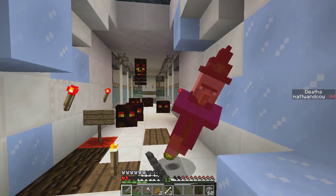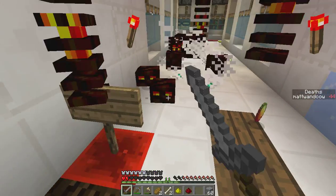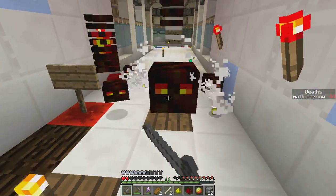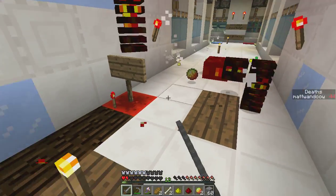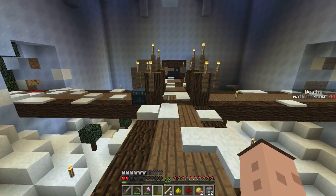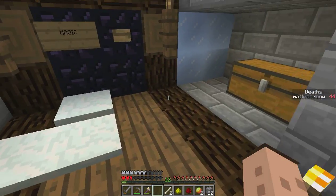You're gonna potion me to death. Glowstone — we should drop some nether warts so I can do things. I wanted to use up my last red at the entrance. I need to go back.